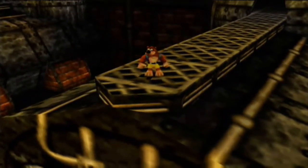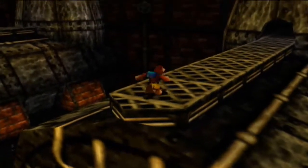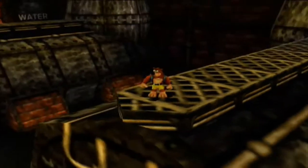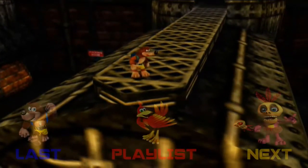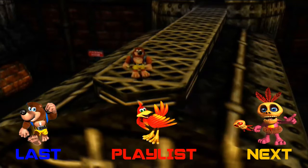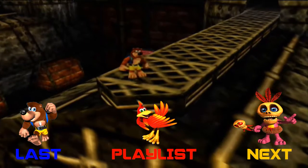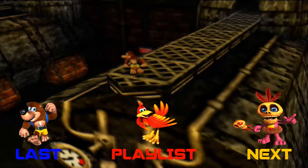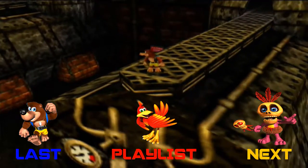We still have more of Grunty Industries to explore, and in order to comb the whole entire factory, we're going to need Mumbo Jumbo's and Humba Wumba's help with their magic. But we are out of time for this episode, so we're going to save that for next time. In the next episode we are going to locate Mumbo Jumbo and Humba Wumba in Grunty Industries and ask for their help. Thank you guys so much for watching — I hope you enjoyed. Until the next episode, this is Multigame Master 1, over and out. See you later comrades!